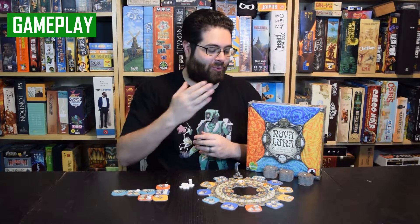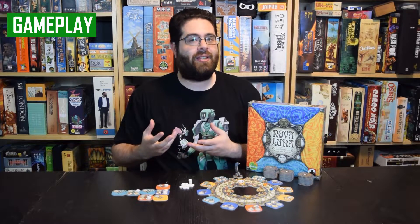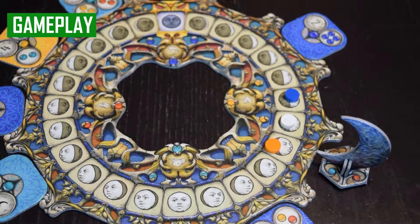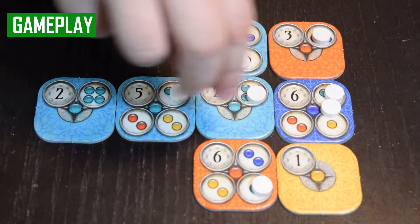On your turn in Nova Luna, you will grab a tile from the circle and add it to your tableau. Tiles that have easier to complete goals will advance your player marker a little further, which means you won't go next as quickly, and what you're trying to do is establish patterns of adjacency so that you can complete the goals on your tiles.